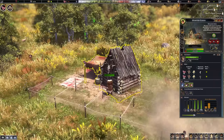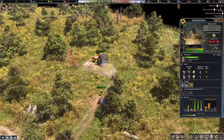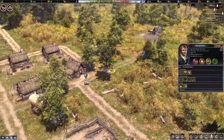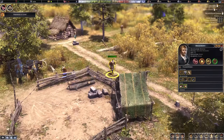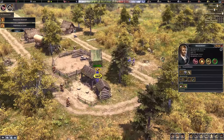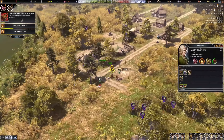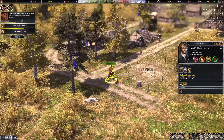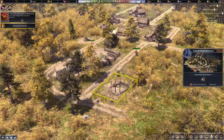He already has a bow and arrows in stock — perfect. We're also being attacked by wolves again. The hunter killed it. And that's the meat coming in. I'd really like to finish the forager ASAP to get the resources in.